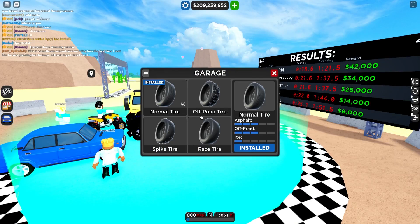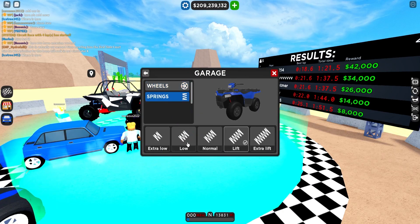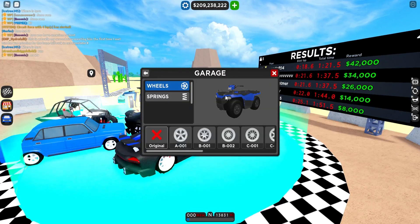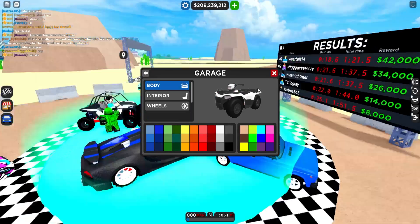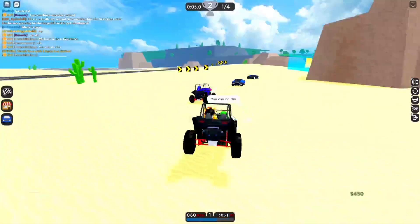I want to go back to the ATVs — let's try the Polaris next. It has off-road tires, we can change the colors, make it lower. Why is it missing a wheel on the picture? Let's change it to white — look at that, that's pretty cool. Alright, we got the ATV.